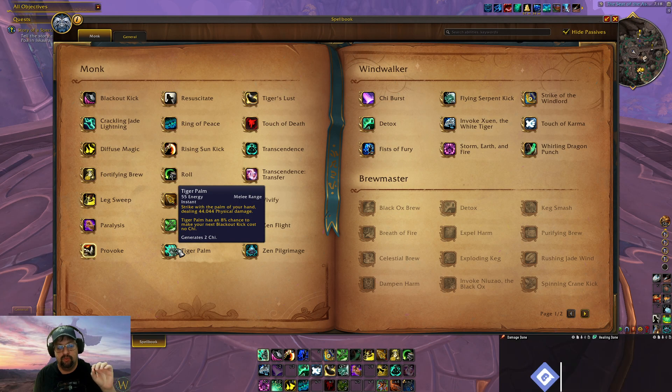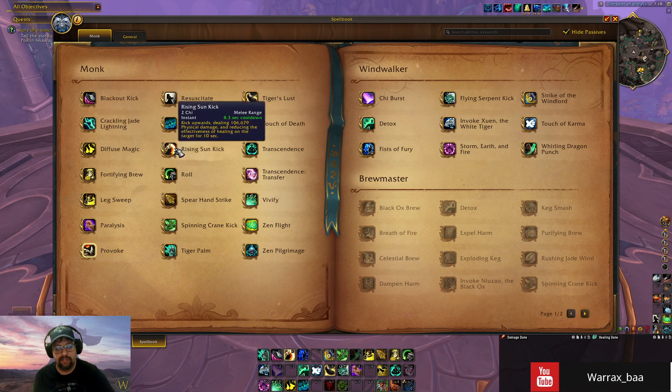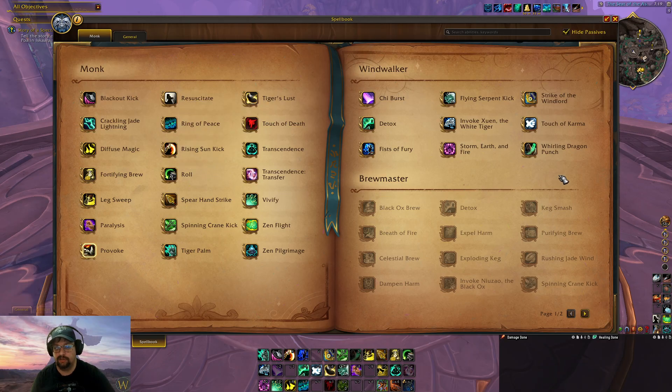You want to rotate using Tiger Palm and then your chi spenders. The first main spender to cover is Rising Sun Kick. It's your single-target damage powerhouse — deals a truckload of physical damage and applies a Mortal Strike effect, reducing healing on the target, which can be useful depending on the encounter. In single target it's the second-best way to spend your chi. There are also a lot of talent interactions and kit synergies that play off of Rising Sun Kick.